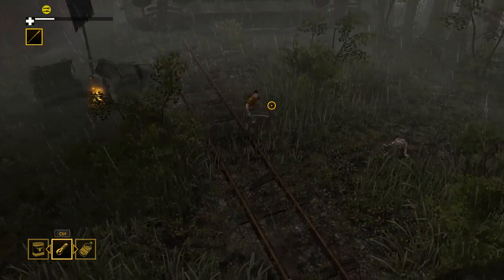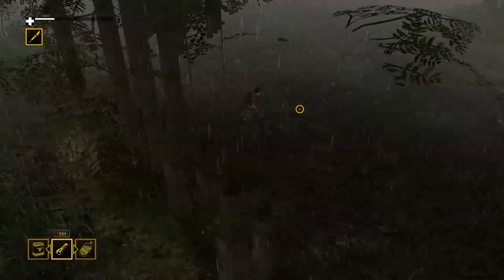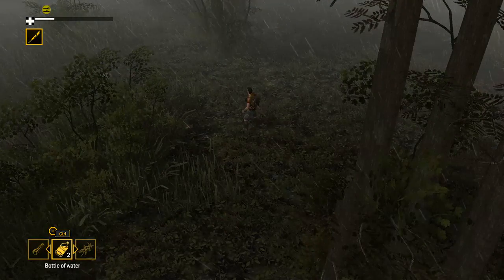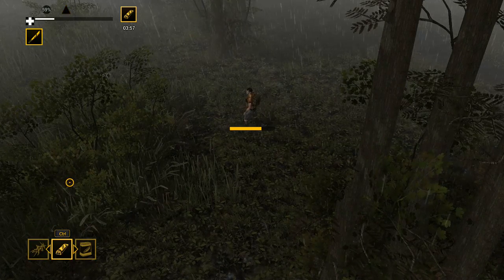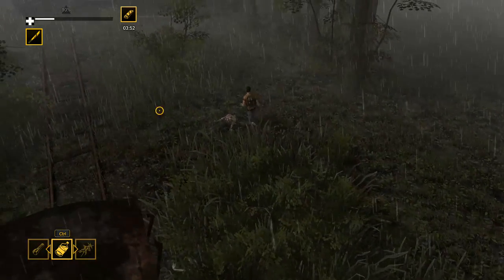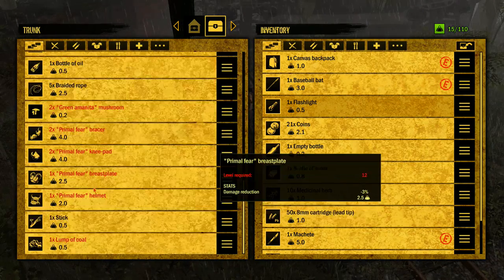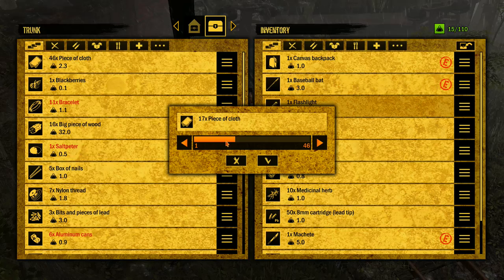We need to go back and talk to Kovac again. There's a medicinal herb - want to grab that. Let's make some bandages real quick. Let me get back to the food/water screen - let's eat some chocolate bars. The chocolate bar made me thirsty. I have two bottles of water - I should be able to fill up since it's raining so hard right now. Let's grab that cloth out of here.